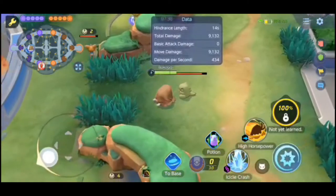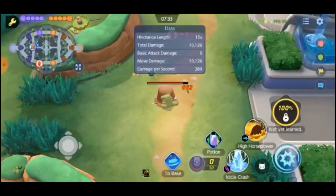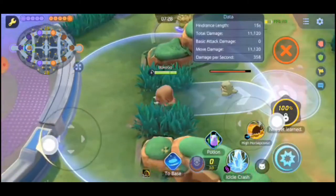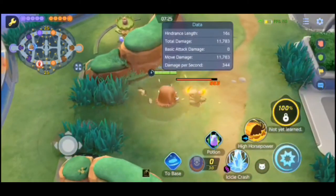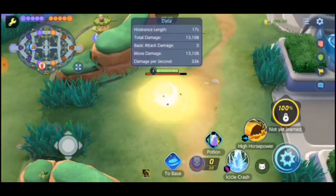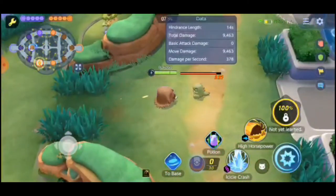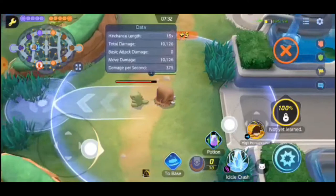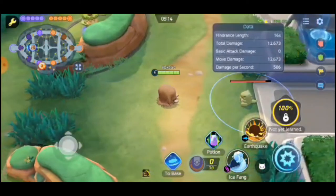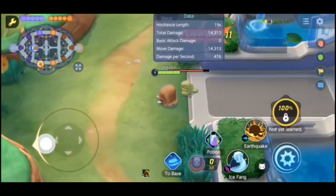At level 8 we get our next move. The first option is High Horsepower. Mamoswine rushes recklessly in the designated direction, dealing damage to enemies they hit and shoving them. Mamoswine then stomps their feet, dealing damage to enemies in the area of effect and leaving them unable to act for a short time. This stomping deals increased damage to frozen enemies. The other option is Earthquake. Mamoswine leaps in the designated direction and lands forcefully, dealing damage to enemies in the area of effect and pulling them towards Mamoswine.